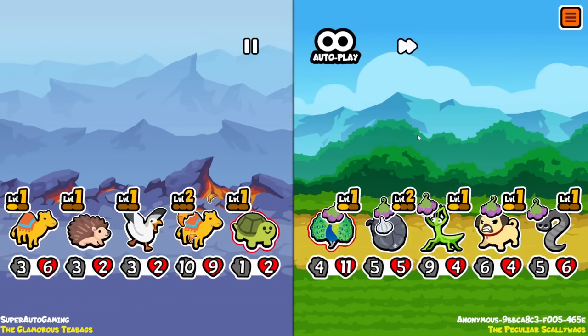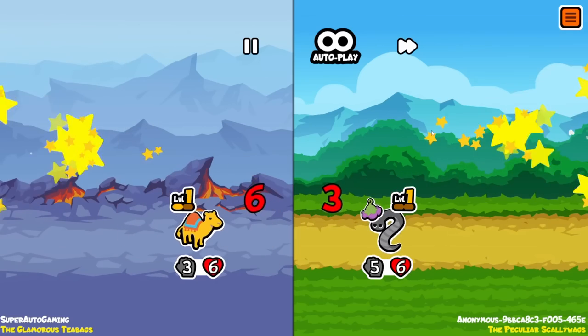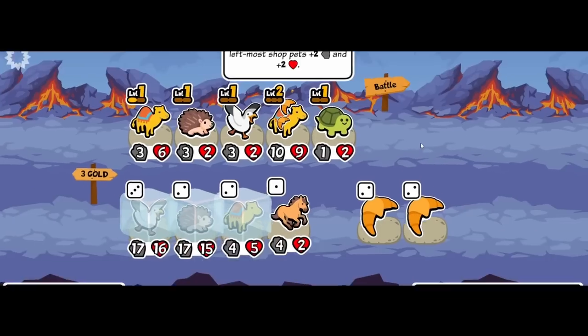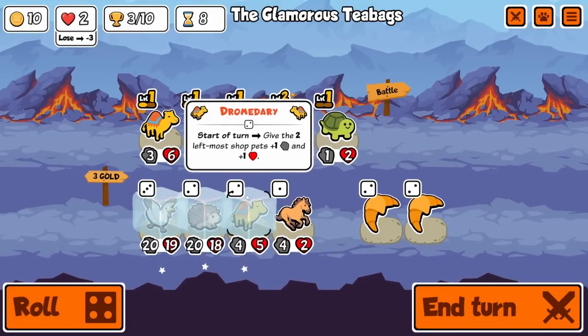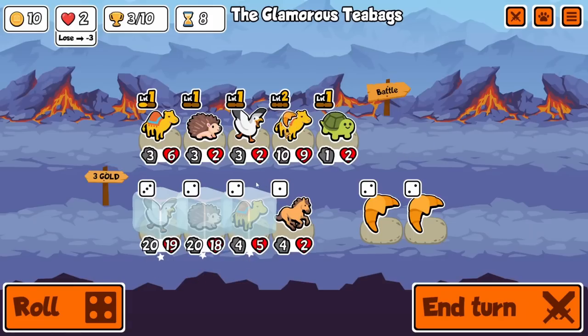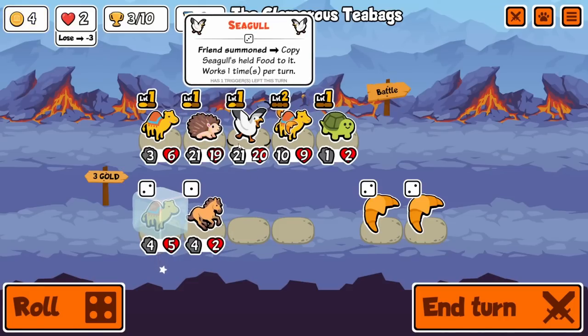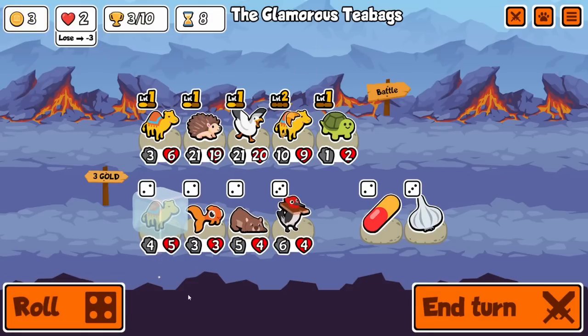Next turn we're gonna have to pop off. I need to locate some - oh wait, do we actually win? Oh my god, okay. Do we want a five? I don't think so, I think we'd rather want a six. Could get poodle - yeah, we're gonna go for a six. We could go for a five, no, we're not doing that. It's summon, right? We'll roll one more.